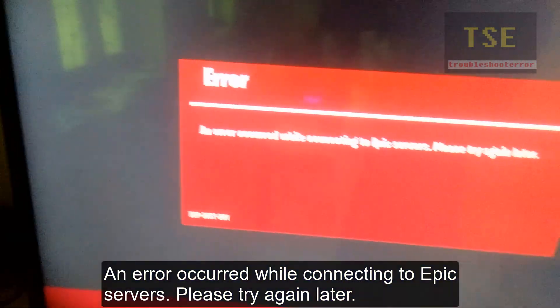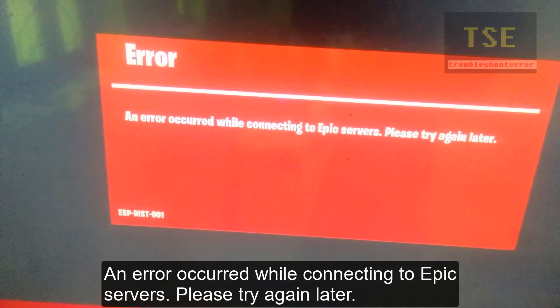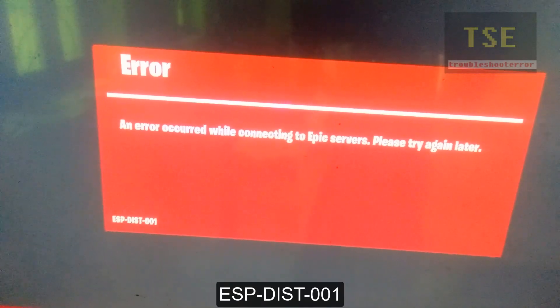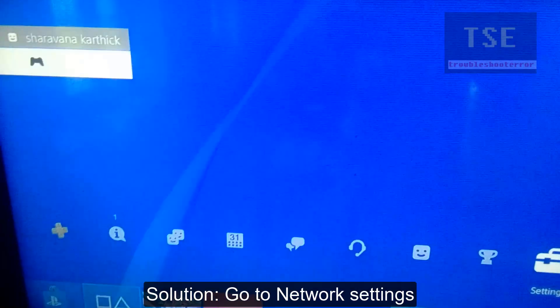Starting Fortnite game on PS4, an error occurred while connecting to Epic service: 'Please try again later.' Error code ESPDAST001. Here is the solution: go to network settings.